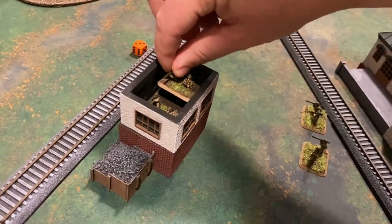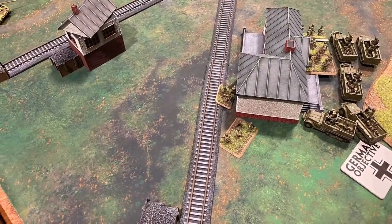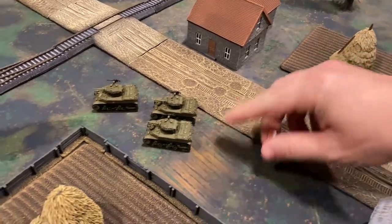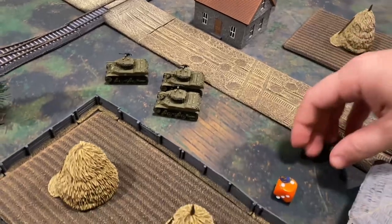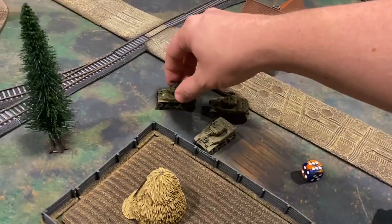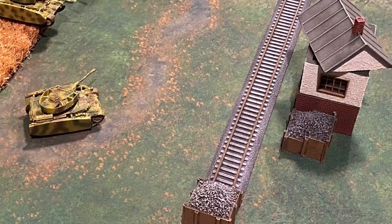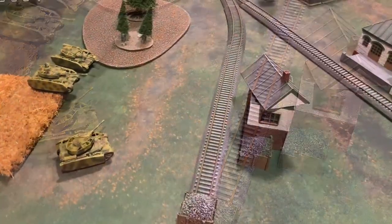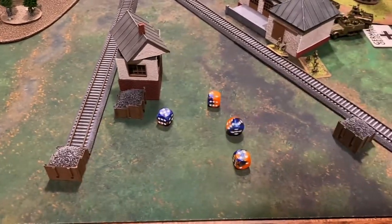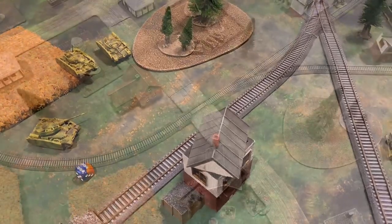The bazooka teams tactically move into a building to get shots down on the Panzer IVs, requiring some shuffling from the platoon HQ to stay in command. The Stuarts activate and make cross-checks to get into cover: two pass, one fails. Their leader doesn't realize the cannons will be useless against Panzer IV front armor at range. Four bazookas fire hitting on fives — one strike but the armor save is easily bounced.